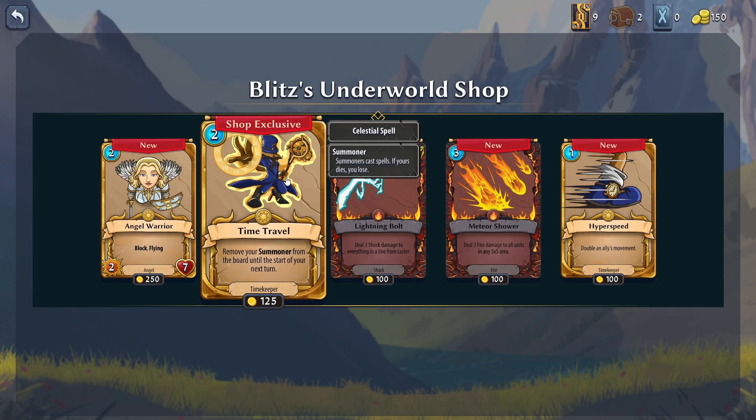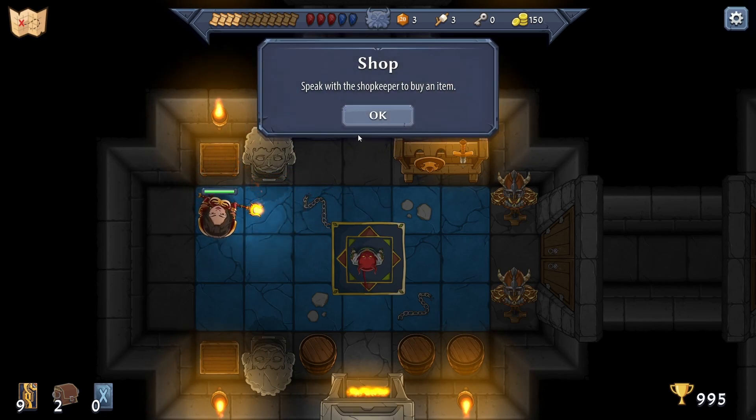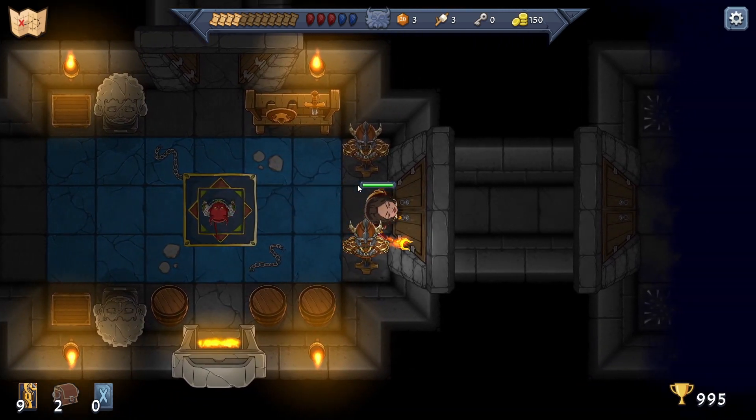'Remove your summoner from the board until the start of your next turn' - interesting. What is all this stuff? We can speak to the shop people to buy an item - don't destroy stuff, they won't like it.